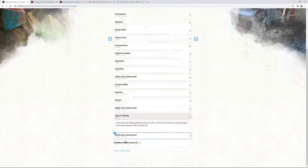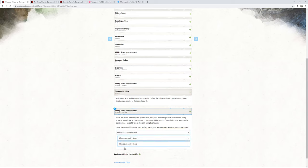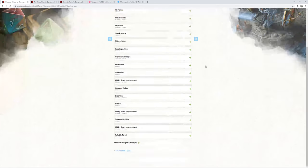At Rogue 9, Superior Mobility increases our walking speed by 10 feet — from 30 to 40. Skirmisher now lets us move 20 feet reactively, which is amazing. At level 10, our ability score improvement goes to maxing out Strength to 20, giving us a +5 modifier. We'll continuously be taking the -5 penalty from Sharpshooter, so we want to offset that with the highest possible attack bonus. This is our freebie that could also be campaign-specific.